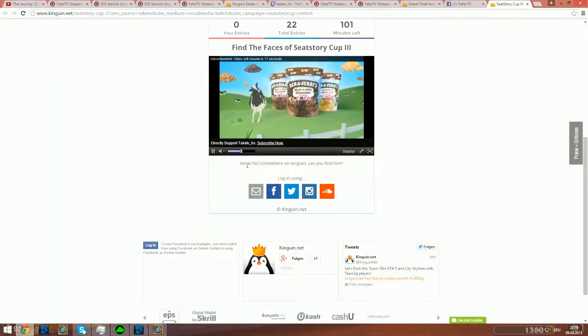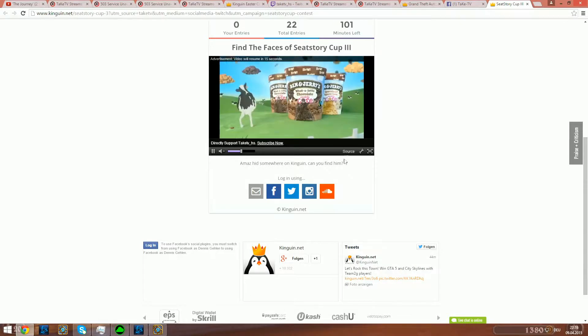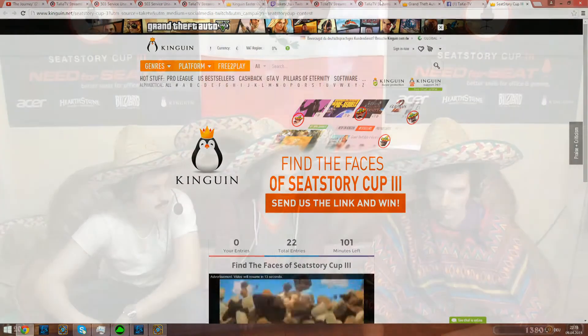Amaz is hidden somewhere on Kingwin. Can you find him? And that is where you're going to go — put that in. Make sure that you actually enter TAKE in all caps if you buy something from Kingwin, because you get 3% off. And also, if you find Amaz, it's a 20 euro voucher.